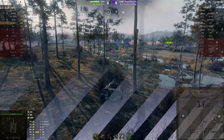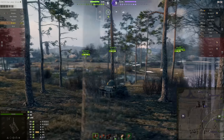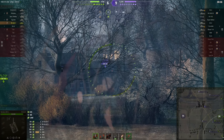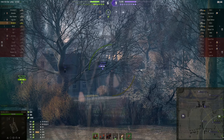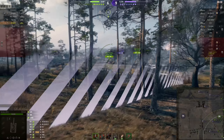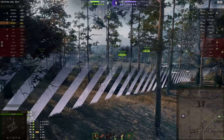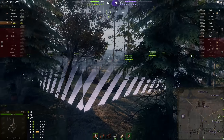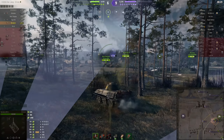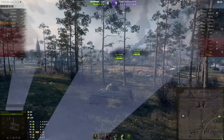It did bounce a shot from an APCR shell, but that was when he was pulling back from a ridge — it hit his upper glacis when it was angled back, so that was pretty much an automatic ricochet. He can't count on that happening every time. Now it looks like he's trying to use his camo and view range advantage — sitting in the corner of the map, staying at arm's length from enemies, letting his team spot while he shoots at their targets.